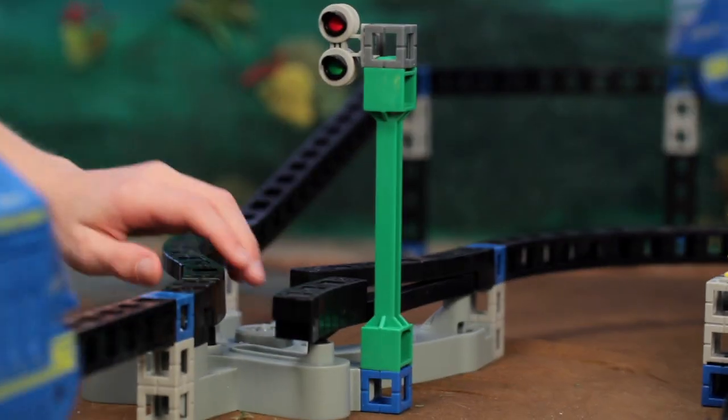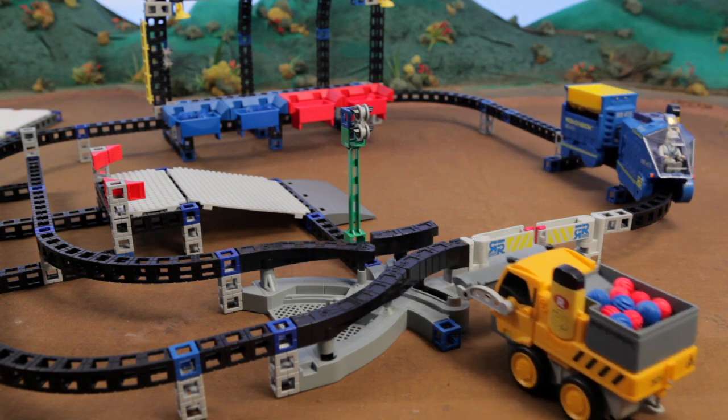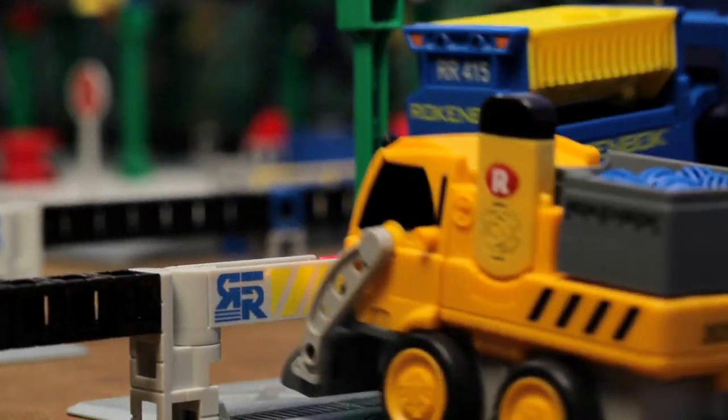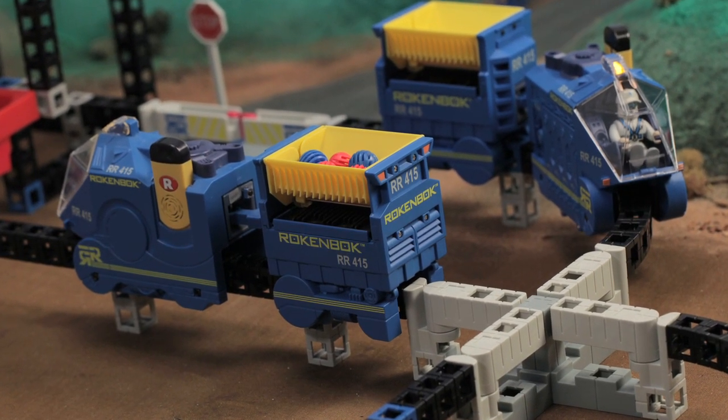The monorail switch can be moved manually or use a Rockenbach vehicle to switch it over. Vehicle crossings allow you to drive right through a Rockenbach rail, and a four-way crossing allows one Rockenbach rail to cross right through another.